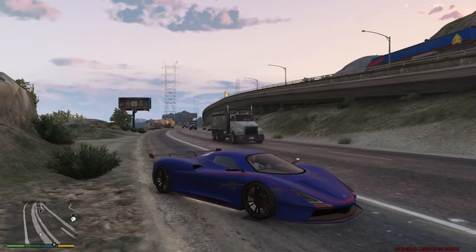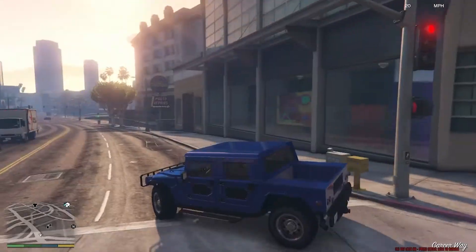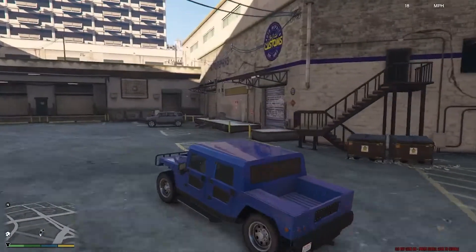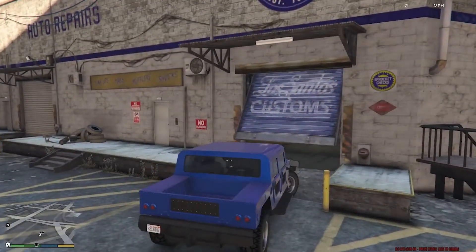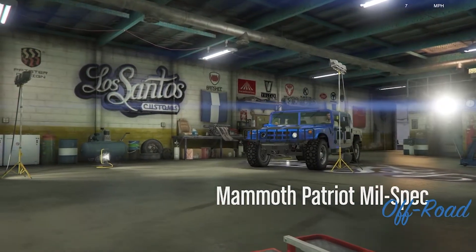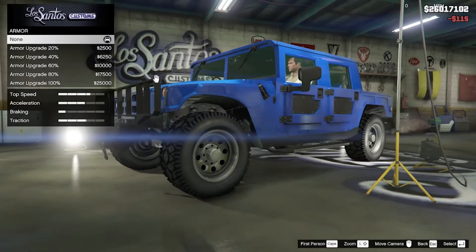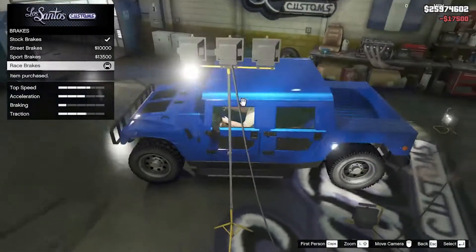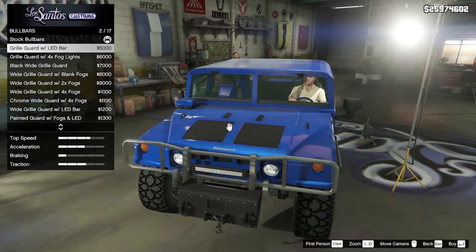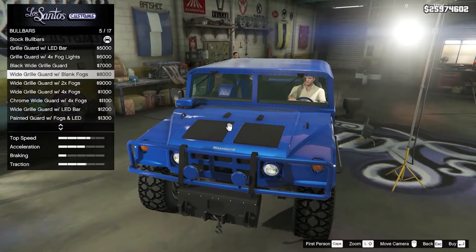The last vehicle to customize is the Mammoth Patriot Male Spec. I'm hoping it's very good for off-roading, especially since the Granger had its own snorkel. This is the last unreleased vehicle in the current game files — I don't think they have any others planned, but if they do I'll definitely make a video on it. We do have a couple of bull bars, a winch, four-tone fog lights, and a wide grill.